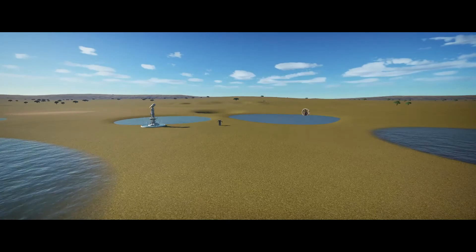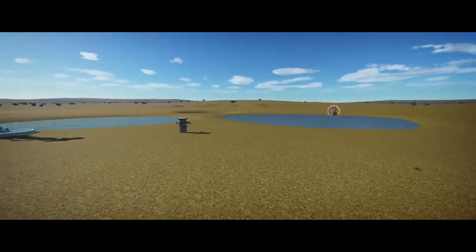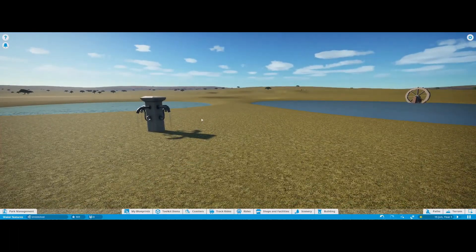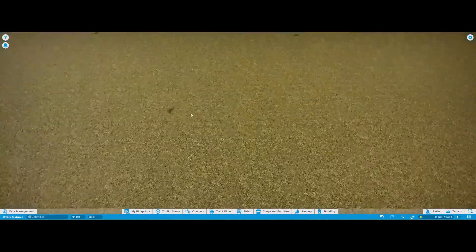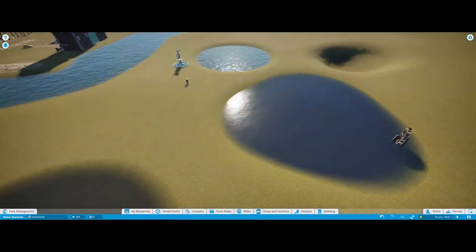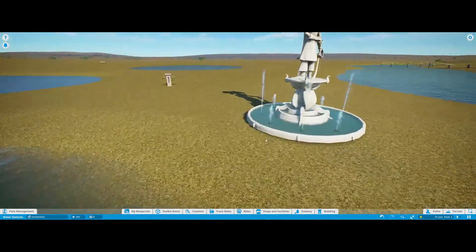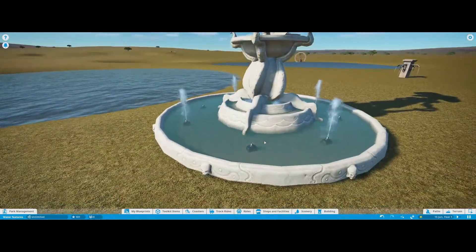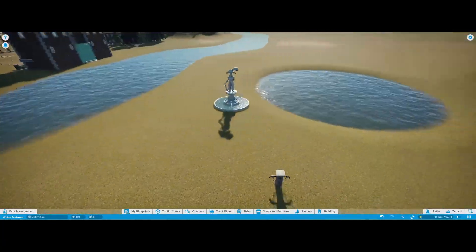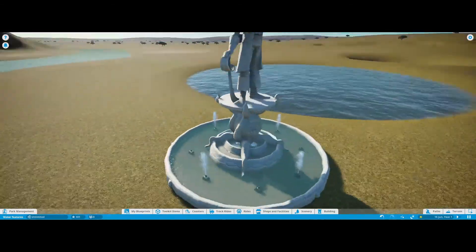Hello everyone and welcome back to another Planet Coaster tutorial video. Today we're going to be looking at how to use water features efficiently and effectively, and how to make your park really stand out. I'm going to show you how to do waterfalls, but first we're going to start with fountains and then move on to waterfalls afterwards.